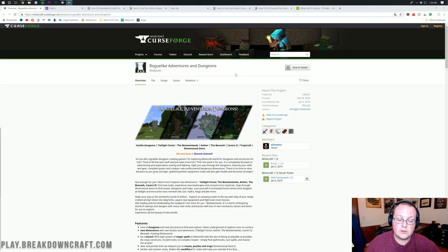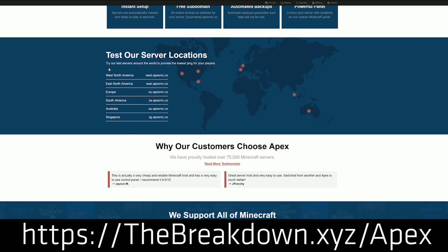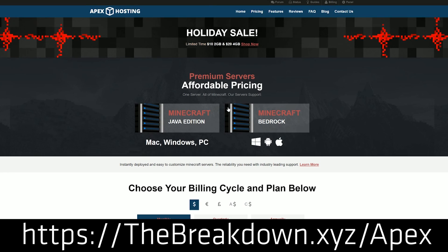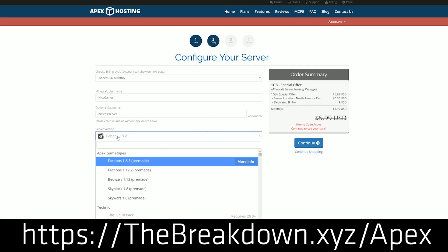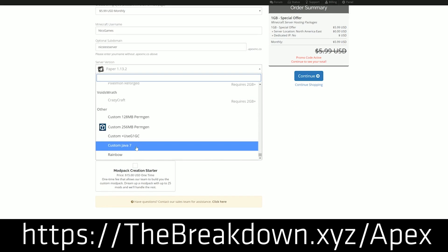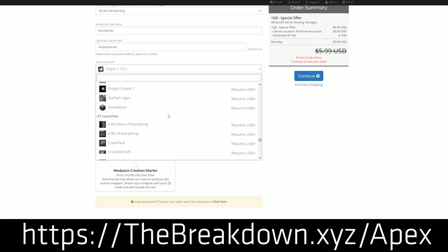So what if you don't have a good enough computer, or what if you do want a server that anyone can join? Well, it's very simple — go to the first link down below, thebreakdown.xyz/apex, where with just one click you can set up a Minecraft server running Roguelike Adventures and Dungeons. It's a very simple process: just a few clicks to buy your server, then one click to select it, confirm, and you're done. You don't have to port forward on an Apex server either, so that's worth noting.